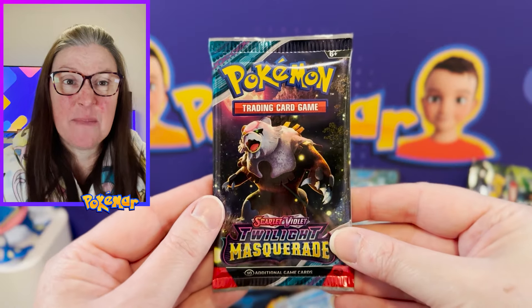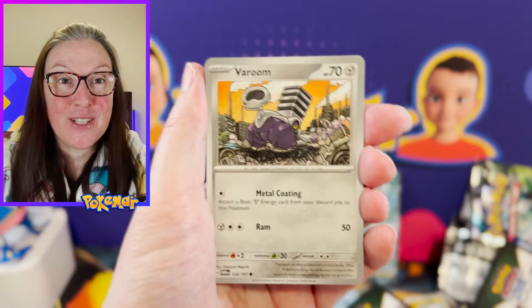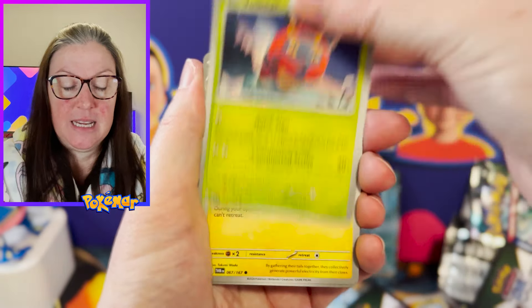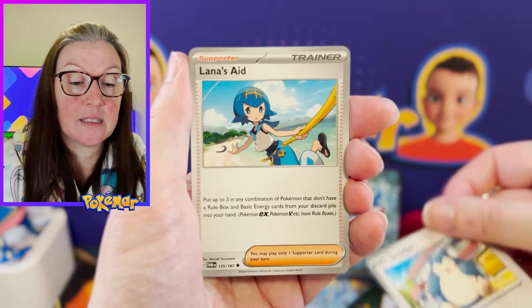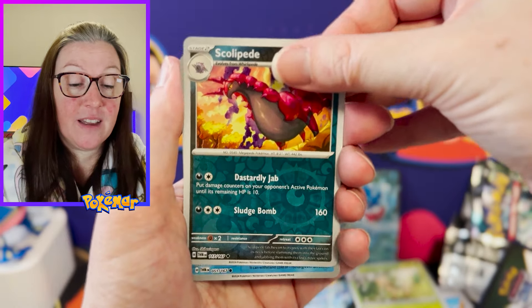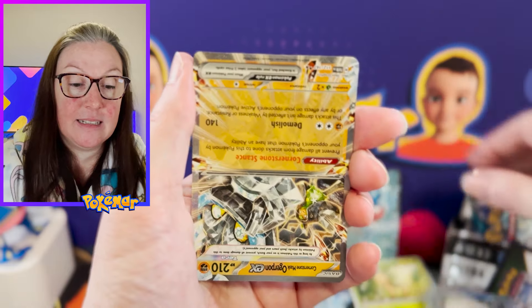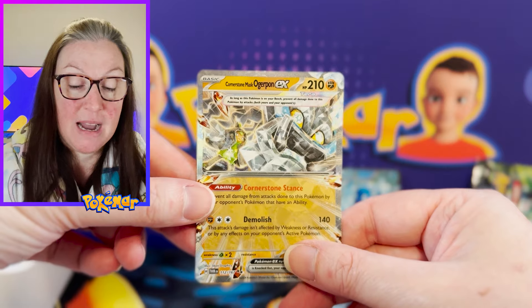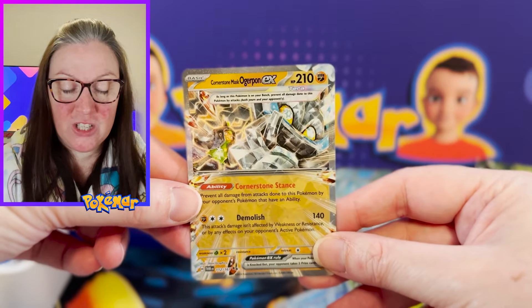The last of our nine packs. Wow, we've kind of bombed again this week. Let's finish this off with a bit of a bang. Veroom, Volbeat, Luxio, Goldeen, Snorlax, Lana's Aid, Leafeon, Scalopede Reverse, Snorunt Reverse, and an upside down Cornerstone Mask Ogapon EX! I think that's a binder love as well — I'll have to check it out.